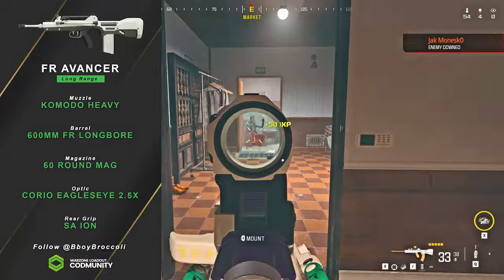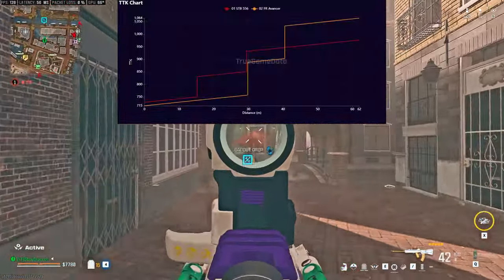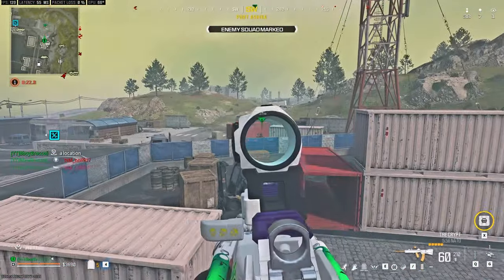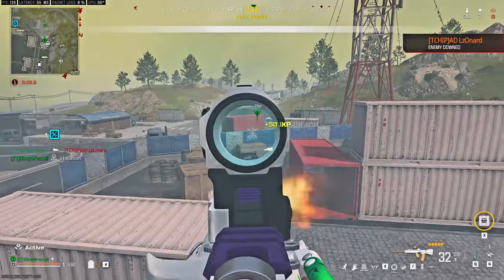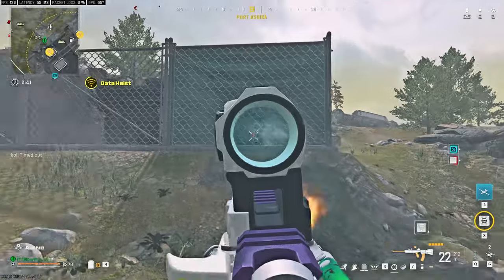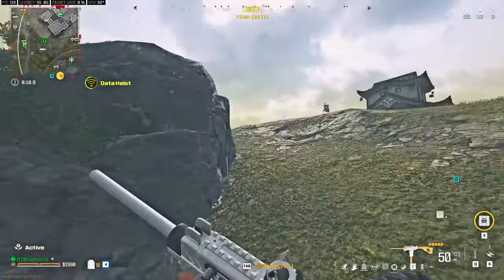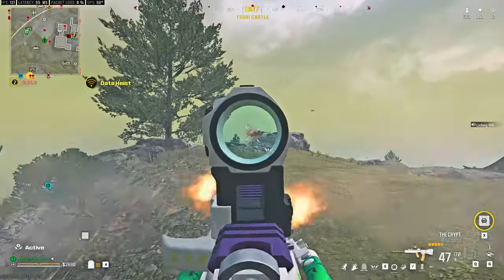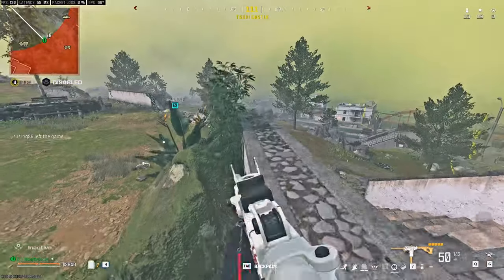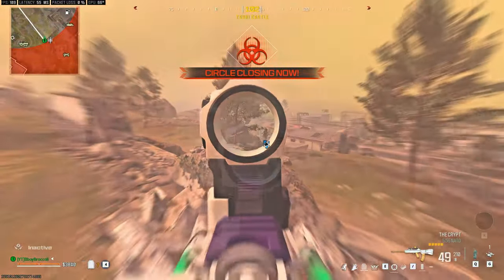The FR Avancer from Warzone 2 is a gun I personally love — I dropped lots of 30-bomb games with it. The only problem is it's very shaky, so you'll need a muzzle to negate that recoil. In this video, some attachments use muzzles without suppressors because I want you to have the best possible recoil control — there's no point in shooting at range and missing everything due to horizontal or vertical recoil.